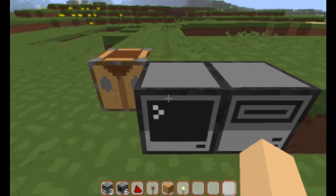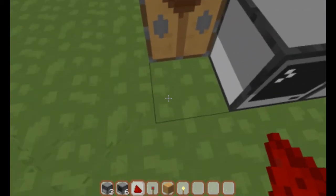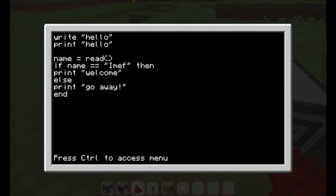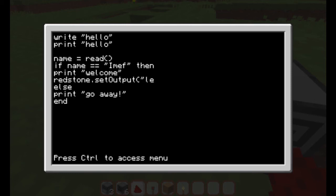You can also set some outputs like this. I'll quickly show you — edit the program — then let's add: redstone.setOutput, on the left I believe, and set it to true. This basically turns on the redstone on the left of the computer.